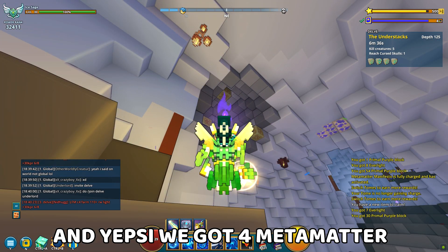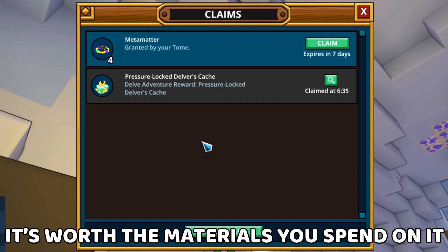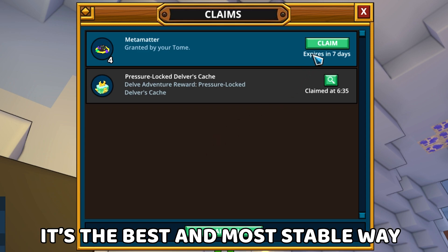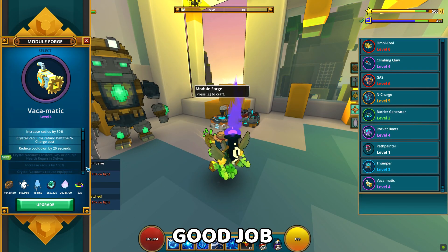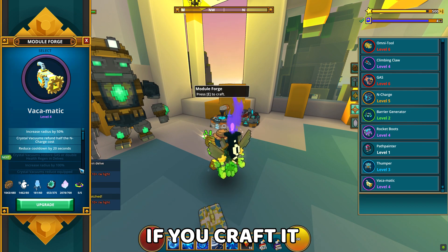And you see, we got 4 metamatter, and each week in the future it's worth the materials you spend on it. So in my opinion, it's the best and most stable way to get metamatter. If you already knew it, good job — if not, your future self will thank you if you craft it.